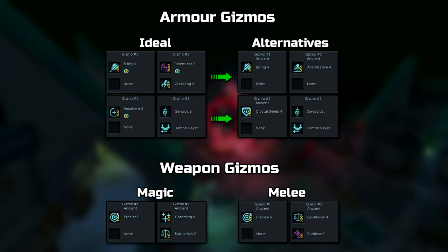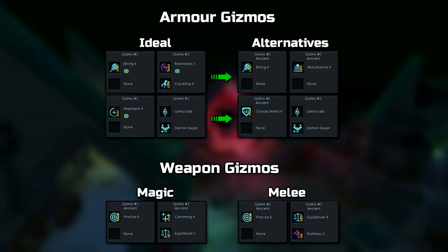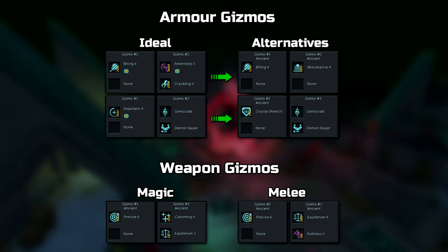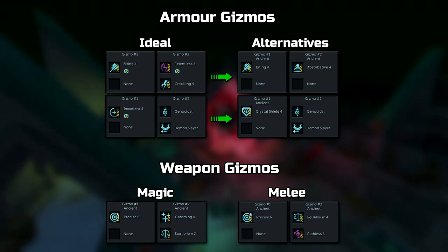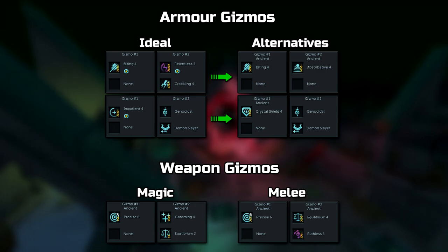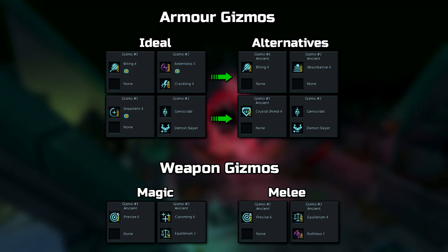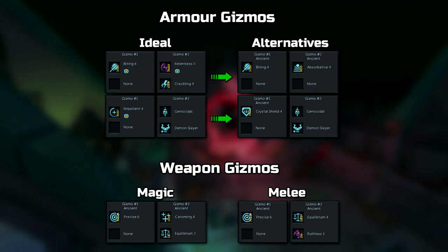Continuing on with Invention Perks. For most of these armor setups, you can use whatever you normally use for PVM, but I'd recommend switching out where you normally have Enhanced Devoted 4, Genocidal, and Demon Slayer, which will only cost you a couple of mil. You'd probably also have Devoted and a couple of Impatient, but since you'll always be using Soul Split, it won't make much difference. When doing Lords with Ganodermics, you'll want Biting 3, Absorbative 4, Crystal Shield 4, and Genocidal with Demon Slayer. Some variants should be fine, but keep in mind this is what I've tested and what works, so use it as a firm guideline.